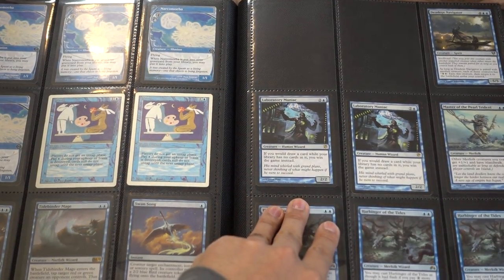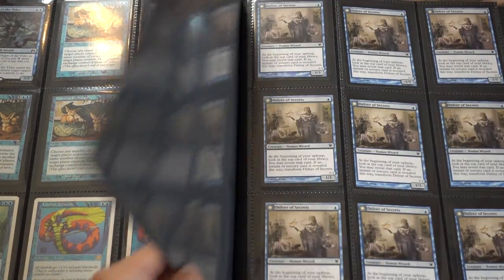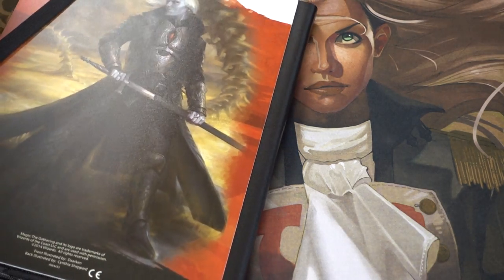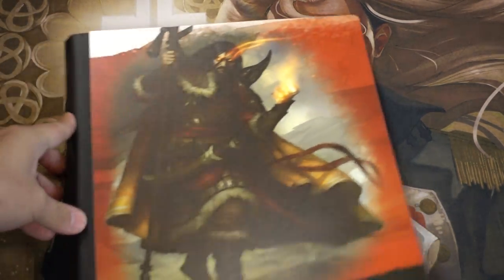I did take out some really valuable ones that I didn't know were valuable until later, so what you have here is just a collection of randos — and that does it for blue. We have a binder for each color pretty much, or very close to it.